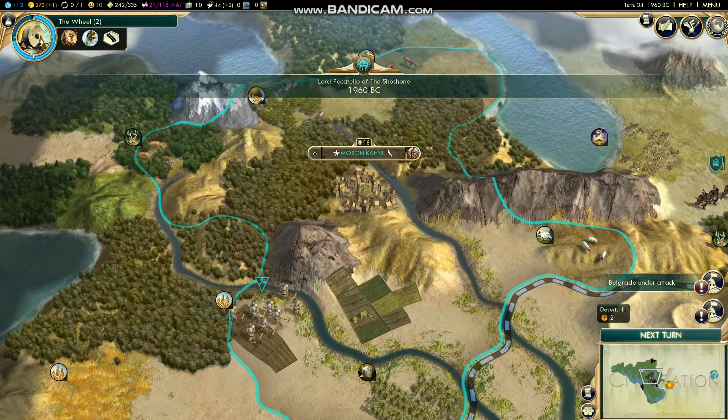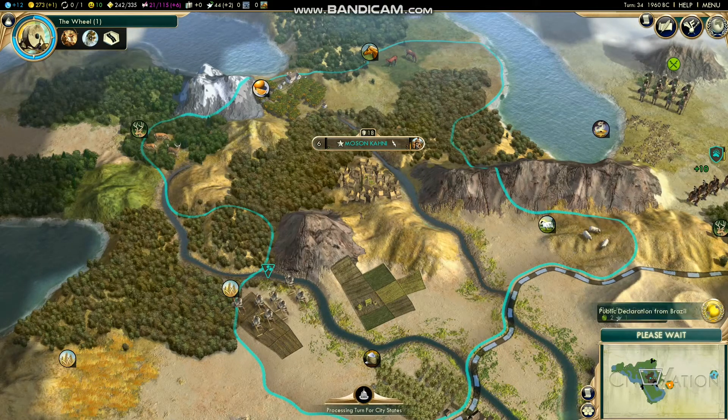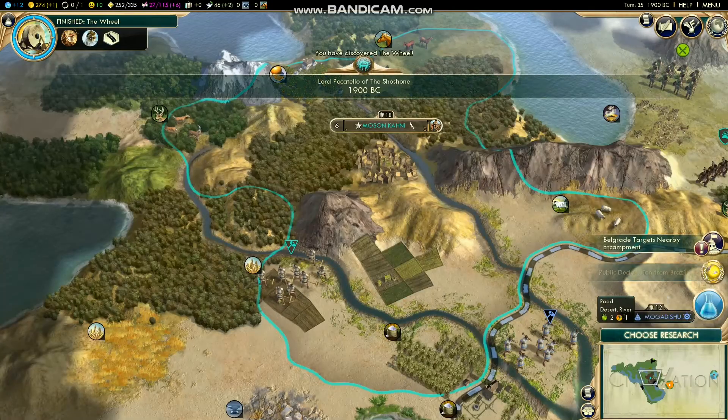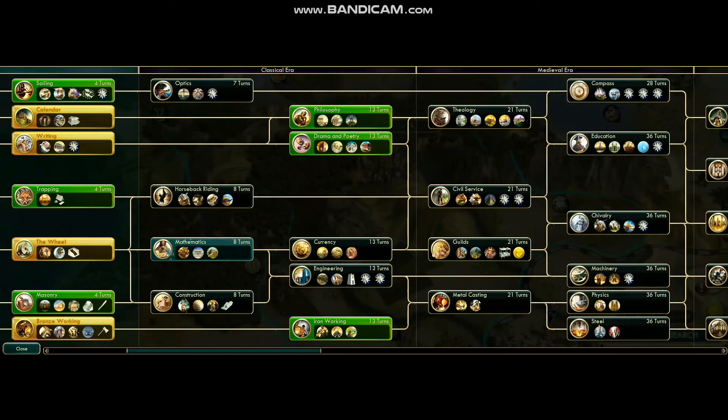When I build settlers I make sure I lock all my tiles to the highest production ones, just because it doesn't cost you any food anyway, so you might as well maximize things like that. That's about the extent of my micromanaging on Civ — I know you can do a lot more and it matters when you're playing against actual people.